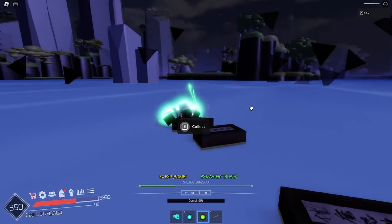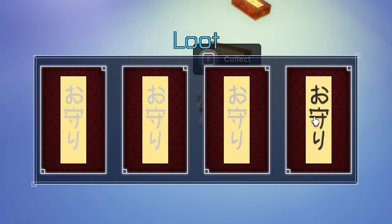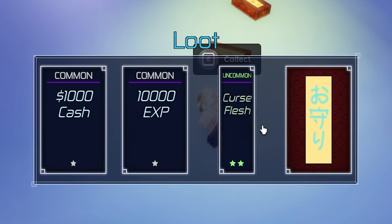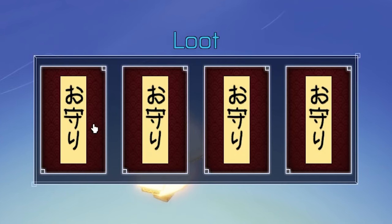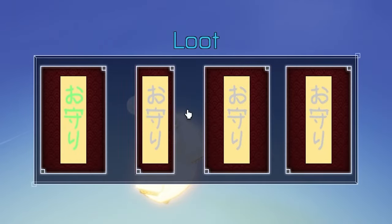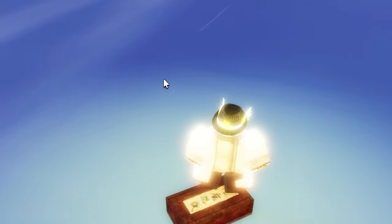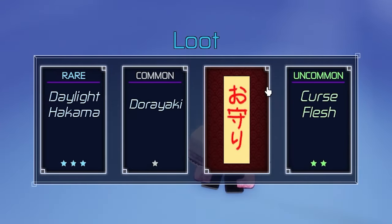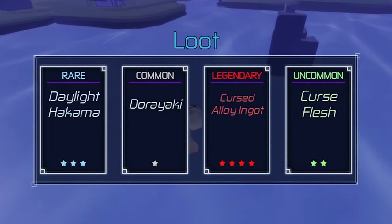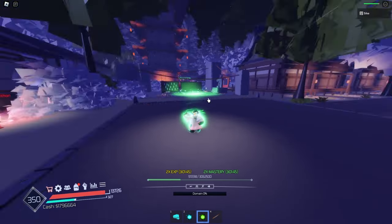Well, that was easy. Let's check what we got from the chests right here. First chest — legendary already, I got a Sukuna finger. Now, that could have been five innate spins right there. Here, I got two innate spins. I've got no more spins from the remaining chests, but those could have been another five innate spins.